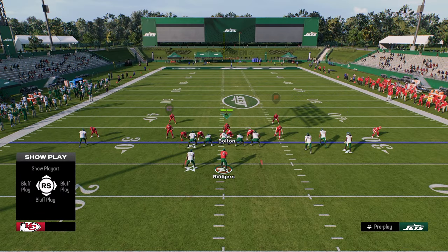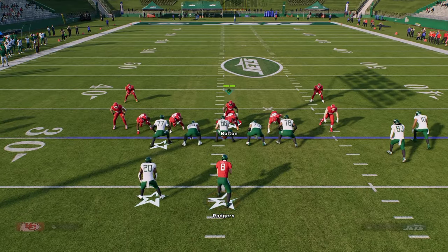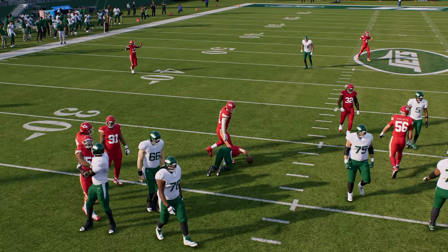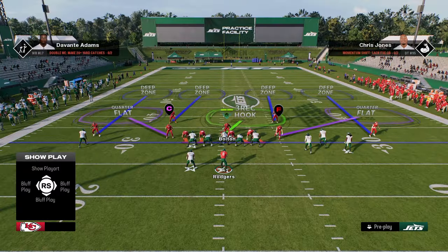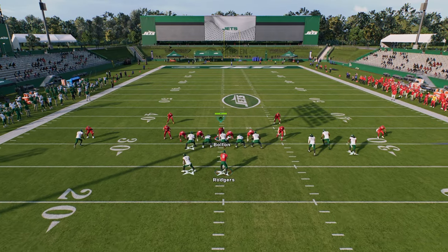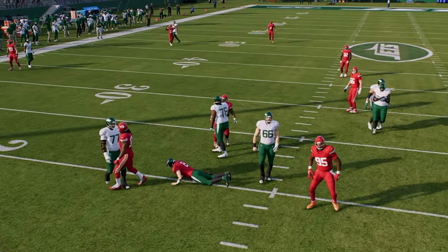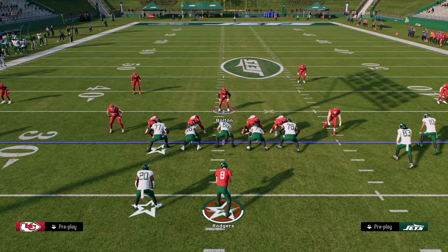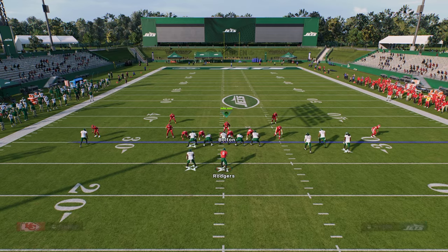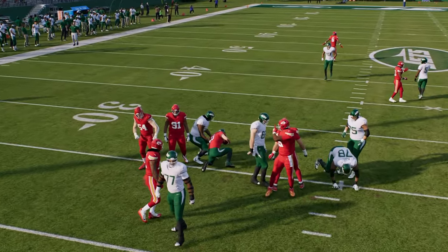Then we're going to blitz this linebacker off the right side — feel free to put him in a QB contain as well — and you can adjust the coverage however you want. Off this right edge, this linebacker is going to get you instant pressure at the quarterback. This also has really good sheds, as well as a four-man disengage blitz. It probably won't show as well in practice mode but occasionally you can get this defensive tackle to loop around the center for instant pressure. The send 5 is really good out of 6-1 — you're pretty much always going to get that animation and get that linebacker to the quarterback.